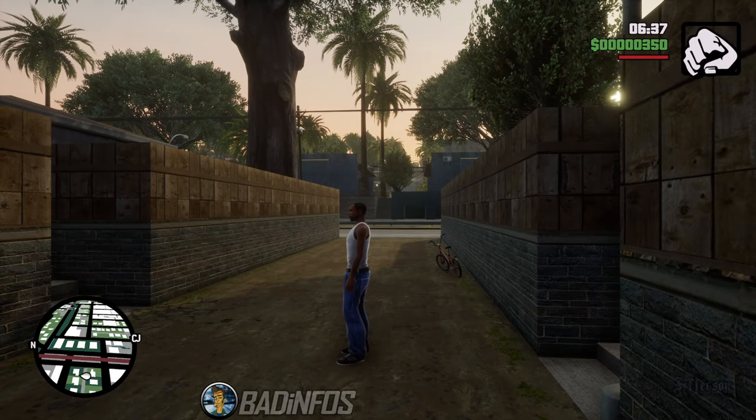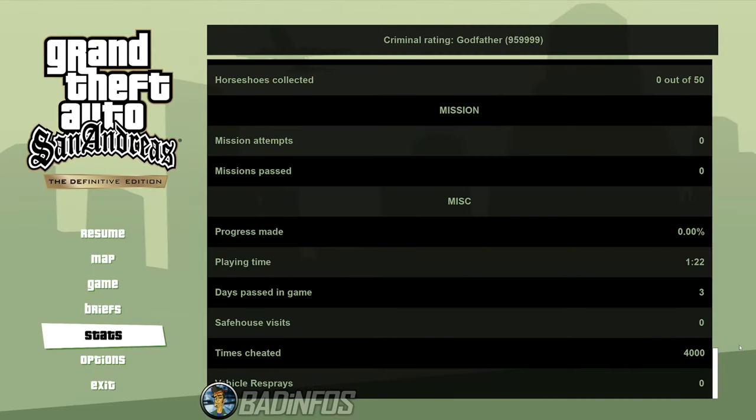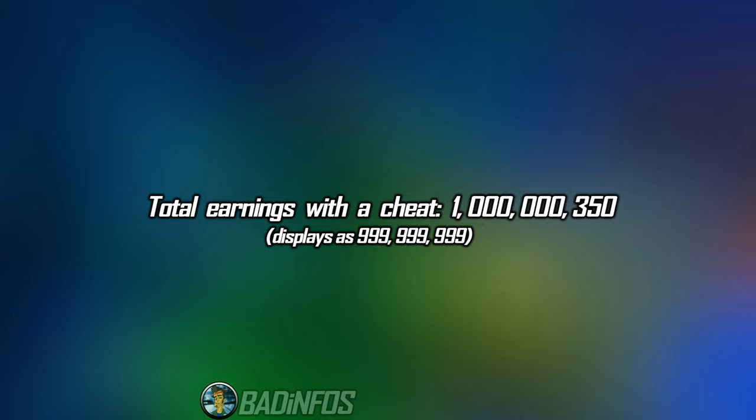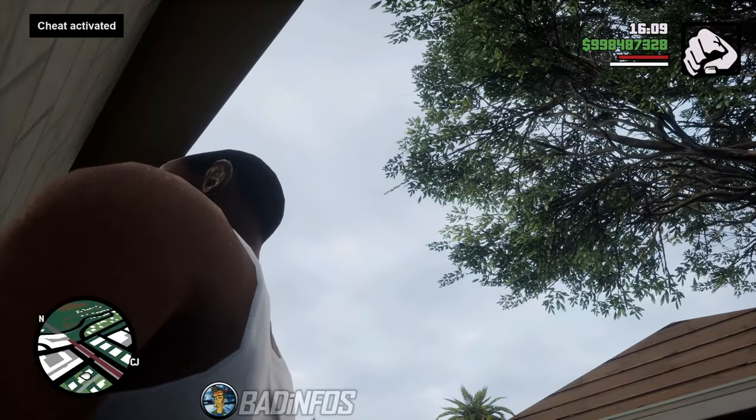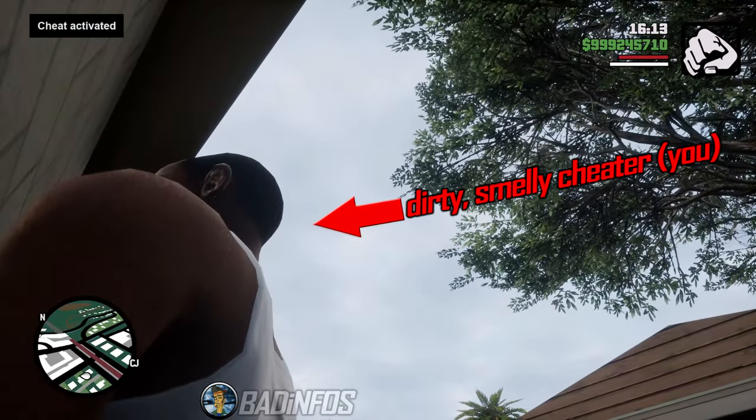Sure, you could stand in one spot for an hour and 22 minutes and type the cheat Hesoyam 4,000 times, which would get you a certain amount of cash — but if you don't want to waste your time and be labeled as a dirty smelly cheater, then you should do what I'll show you in this video.